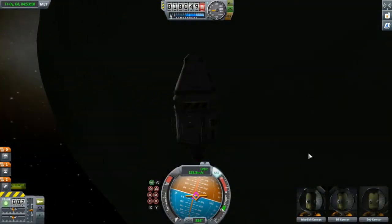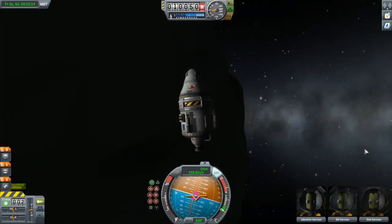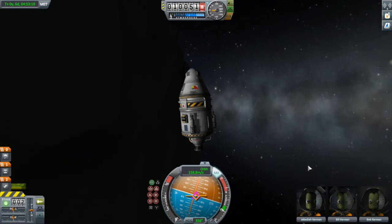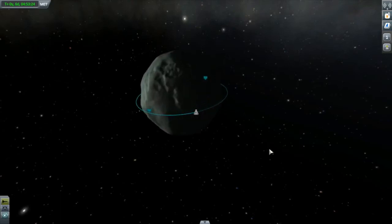Hi, Mike Abin here with a KSP tutorial. At the conclusion of the last episode, we left Jeb, Bill, and Bob in low orbit about Minmus in the Kerbal X. In this episode, we're going to be getting them down to the surface and returning them back to Kerbin.